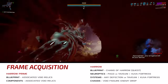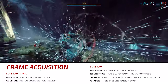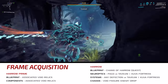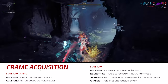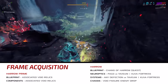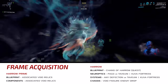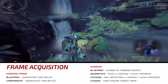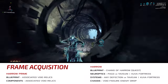Harrow is now available in two variants: Prime and Non-Prime. The Prime version is superior, as it comes with an additional V-polarity, as well as increased base shields and max energy. As of this video's posting, relics containing Harrow Prime's blueprint and component blueprints are not vaulted, which means you can earn them through missions where they drop or by purchasing relic packs from various syndicates. As for the Non-Prime version, its main blueprint is rewarded upon completion of the Chains of Harrow quest, while the component blueprints come from various locations.